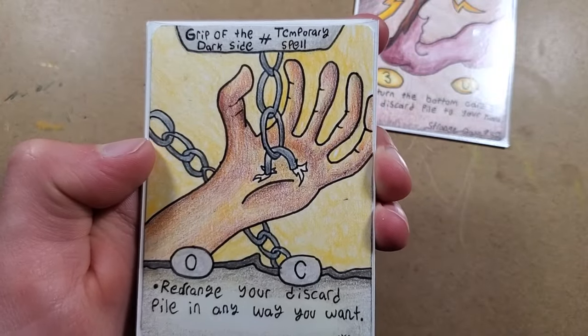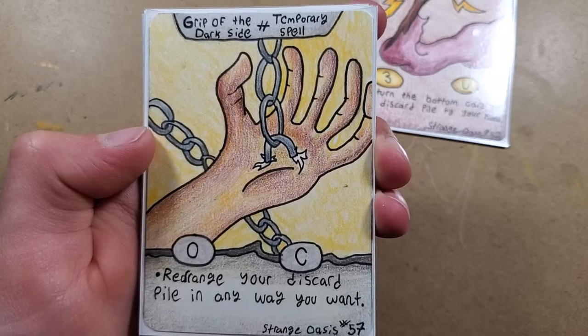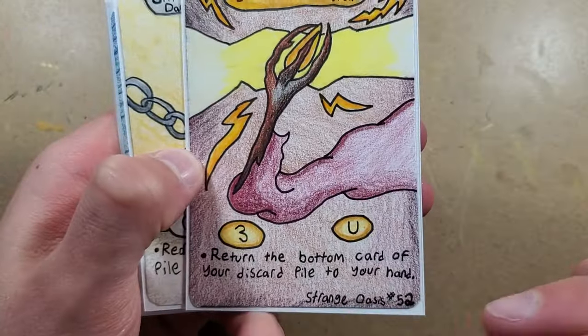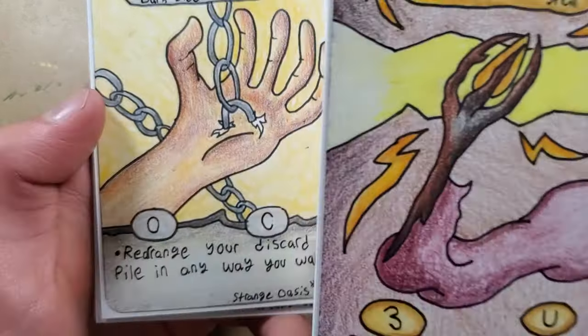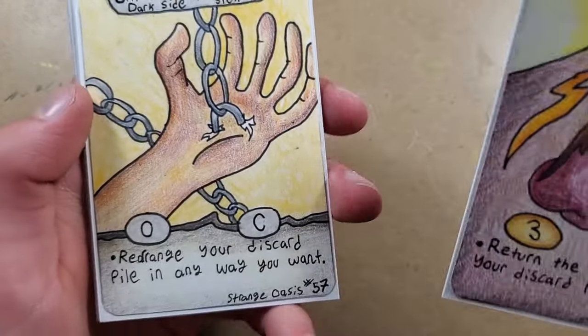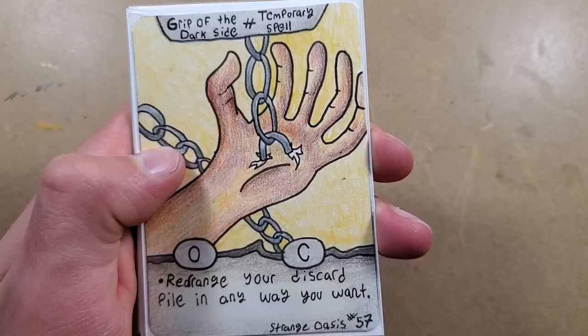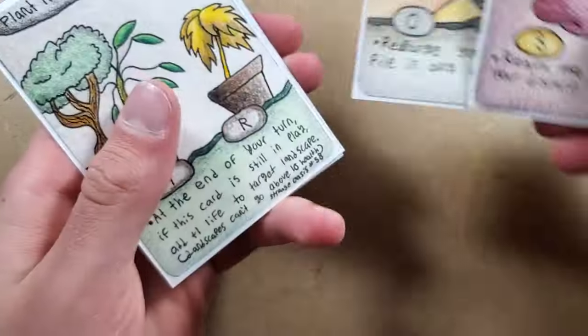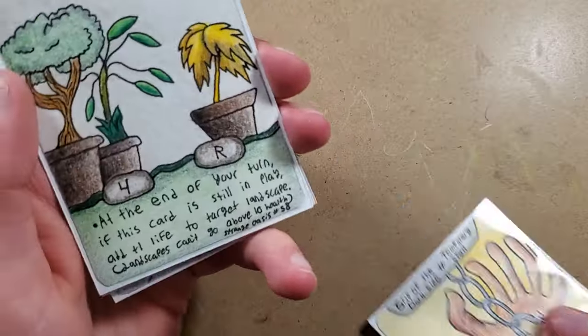Then we have Grip of the Dark Side: rearrange your discard pile in any way you want. This combos with Shock Staff, because Shock Staff says return the bottom card of your discard pile to your hand. What if the bottom card isn't the card you want? That's where Grip of the Dark Side comes in - you can rearrange your discard pile any way you want. It's a zero cost, so that's a pretty good combo.